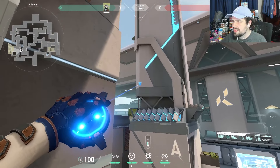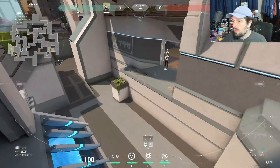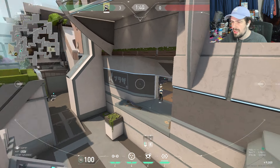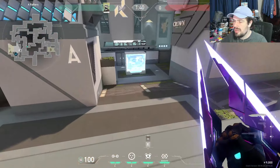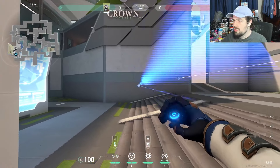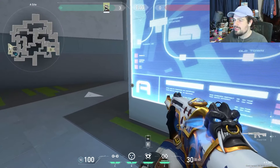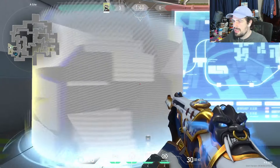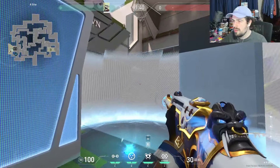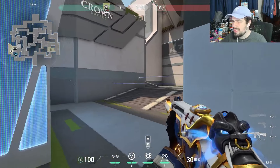The next A site setup is for when you want to play in the site. Throw your camera up on this spot — it lets you see anyone walking into main or site, and also catches anyone lurking through heaven toward ropes. For the trips, I do one here, one over here, then cage the site. When they run in, I pop one cage off the start, try to get kills off it, and if they trickle in slowly I'll get one kill, pop the second cage, go for another kill, then cross toward elbow and reposition.